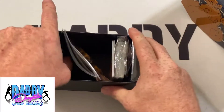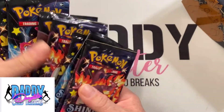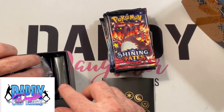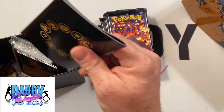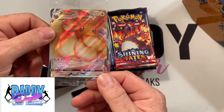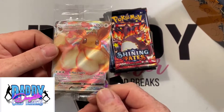Alright, so we've got 10 packs — 5, 6, 7, 8, 9, 10. And then all the other stuff that comes in there: code cards, sleeves, a little booklet. There is a promo in there — the Eevee V-Max promo. Sorry about that, I think I hit the camera with my hat.